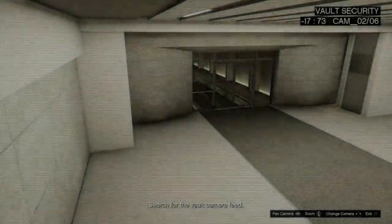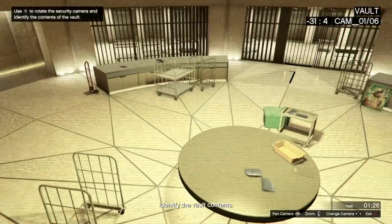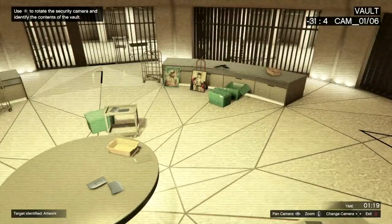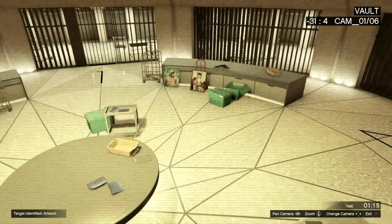Hack the cameras as usual until you find the contents in the vault. In this case, it's Artwork — not really my taste, but assets are still going crazy and we can make a small fortune. In this instance, we have Artwork.